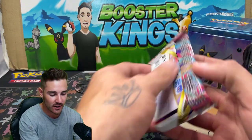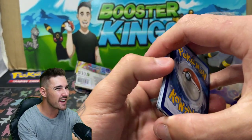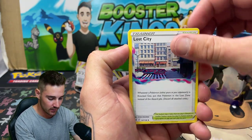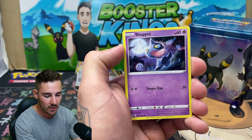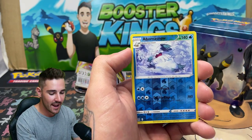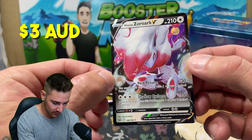We'll go straight into the second Lost Origin pack and see what we get inside. We have a Darkness Energy, a Water Energy, an Abomasnow, a Lost City, Carbink, a Phantomp, a Pikachu — looking super cute right there. We have a Machop, a Shuppet, a Seel, a Reverse Holo Abomasnow which is an Uncommon. And a Zoroark V — very nice, that one looks awesome.